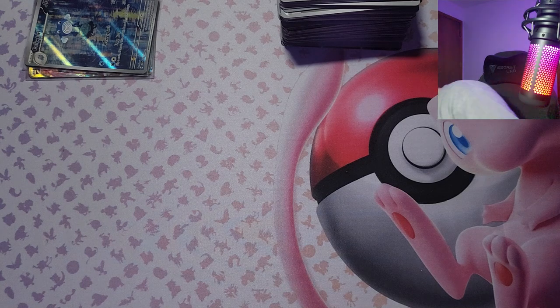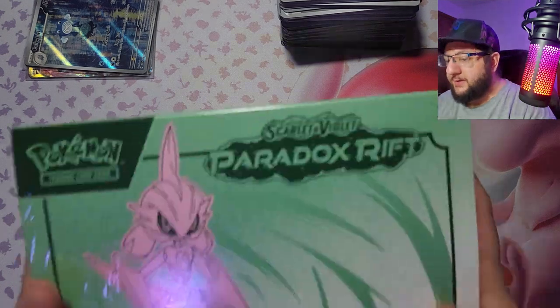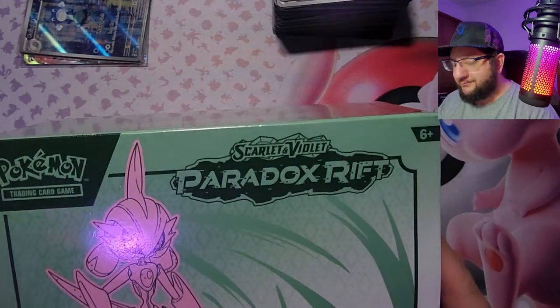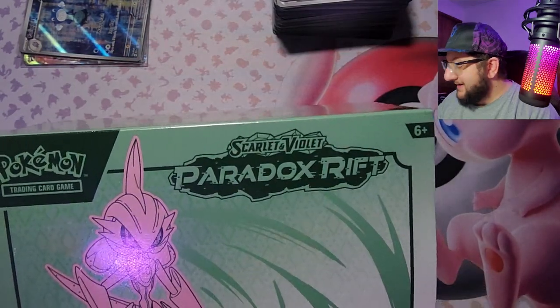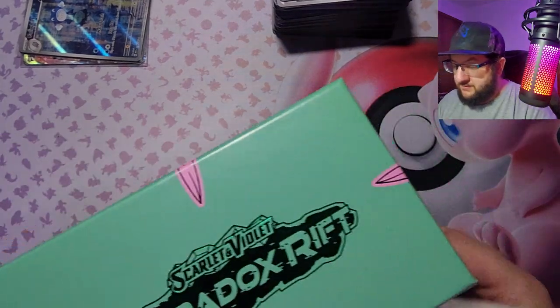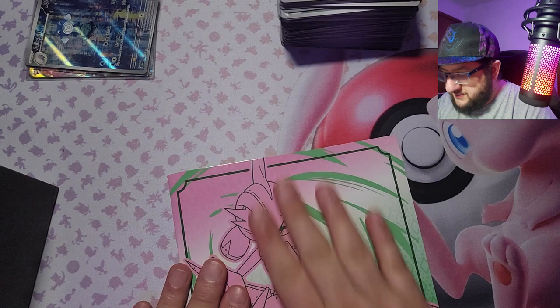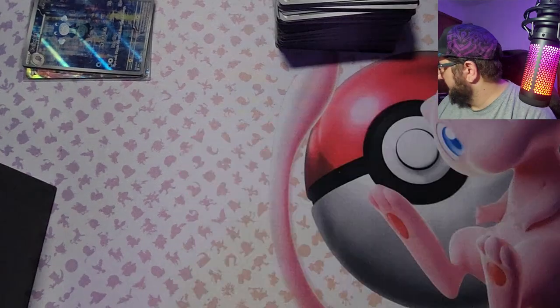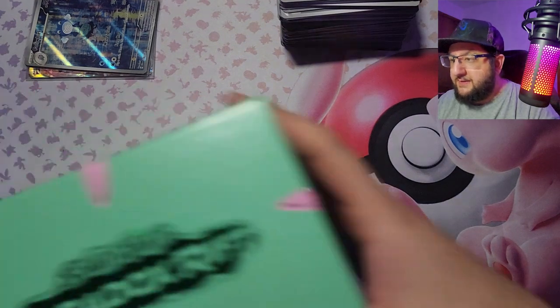Alright, moving on to the next one — the Paradox Rift elite trainer box. Let's just quickly open that up. See, this one is glossy — why did they make the other one so papery? I'm not going to look at this yet, I might look at that after.